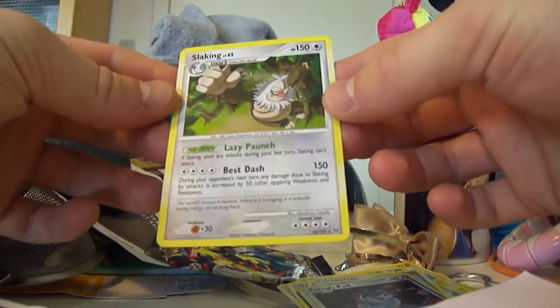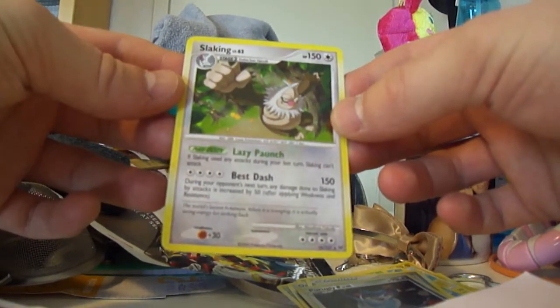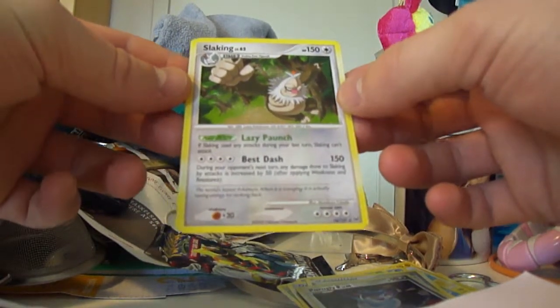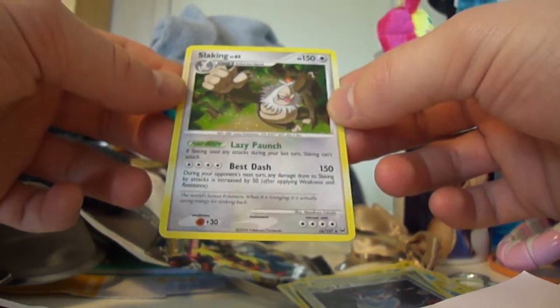That's nice — that's actually a very nice attack. 150 damage, but doing your openings next turn. Any damage done, Slaking's attacks are increased by 50.